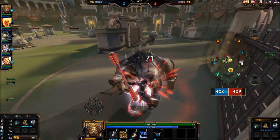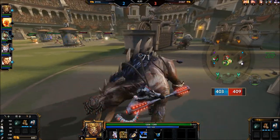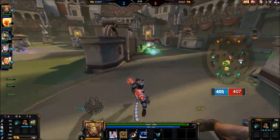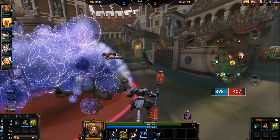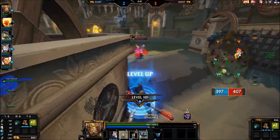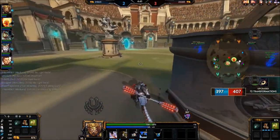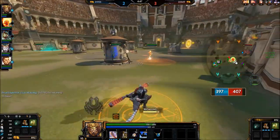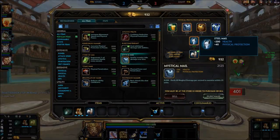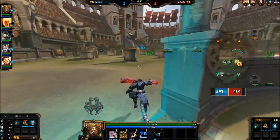The last one is the Ox. If you aim close to yourself you will turn into an Ox and knock up any enemies in front of you. They will be knocked aside — the direction is not always the same so it's not too reliable for setting things up. It usually throws them a bit back from you.